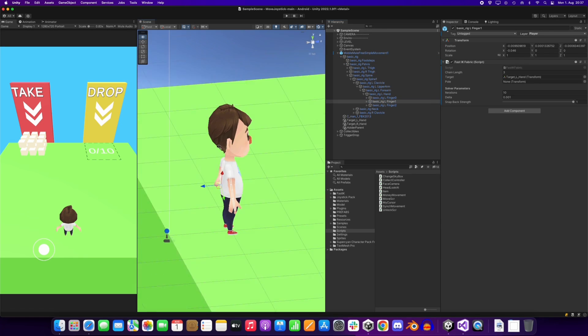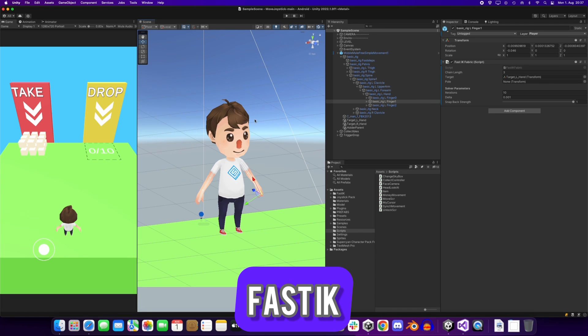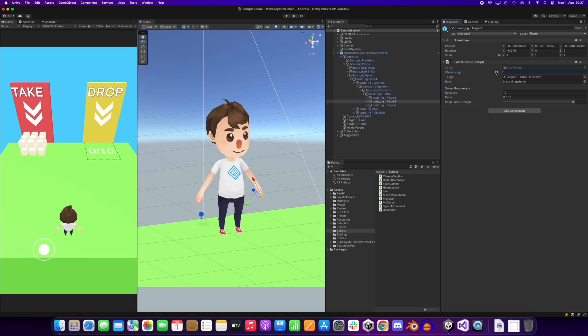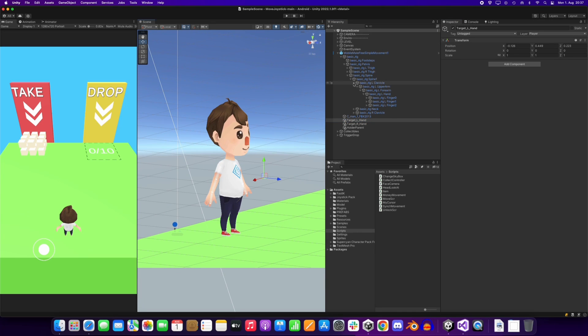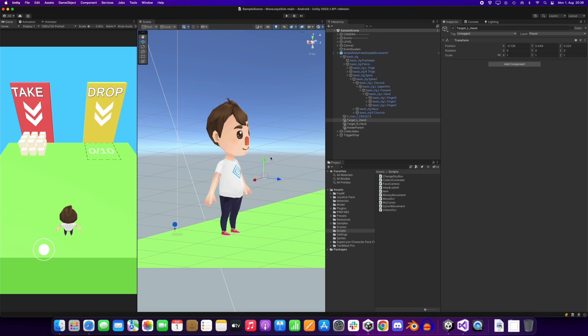One important thing on the rig is the Fast IK setup — it's a free tool. Just put it on the bone you would like to move and define how many bones should be affected. Then define or create a target. The target is responsible for the movement, so the bones will follow the target on runtime. With this, you can move the hands to the right place where the tubes will be.